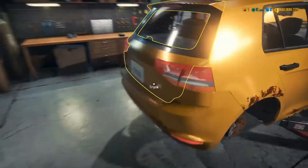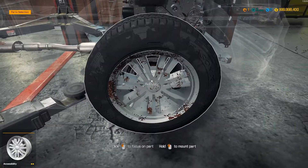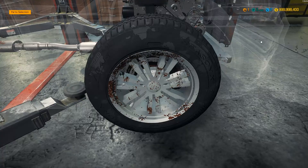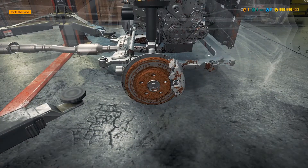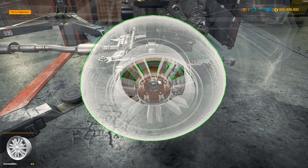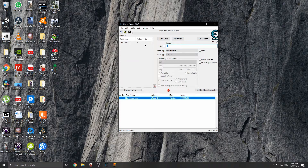We took a tire off, so let's go to the other side and take the other tire off. Now I've got 3 XP. Go back to Cheat Engine, put in 3, next scan. Then take another part out — now it went up to 4. Go back, press 4. If you want to be more specific, keep doing that. Let's do it one more time — it went up to 5. Let's go to 5 and now we have just one value.